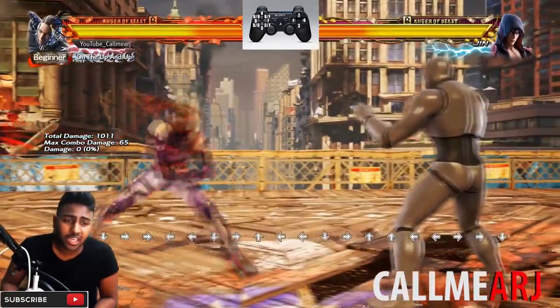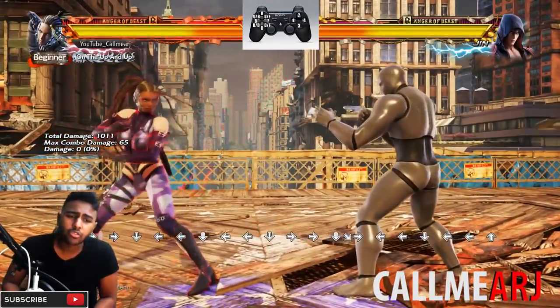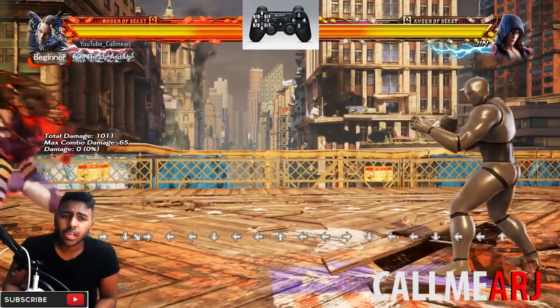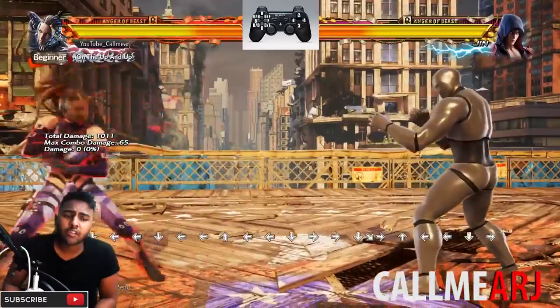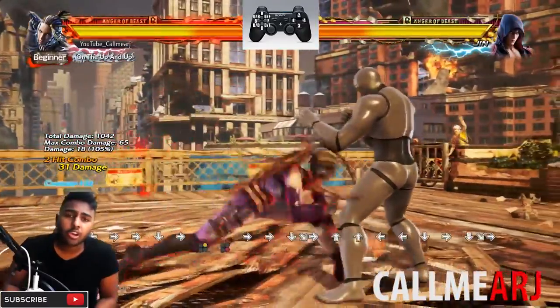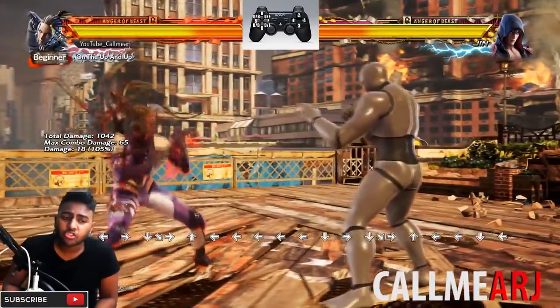I know you've been wanting Leo, Master Raven, Yoshimitsu, Jin - I will get those done very very soon. As always with these guides it's going to be done in two stages: first going over the key punishes, the key frame data, then her key moves, and finally her key strategy when using her at a higher level.